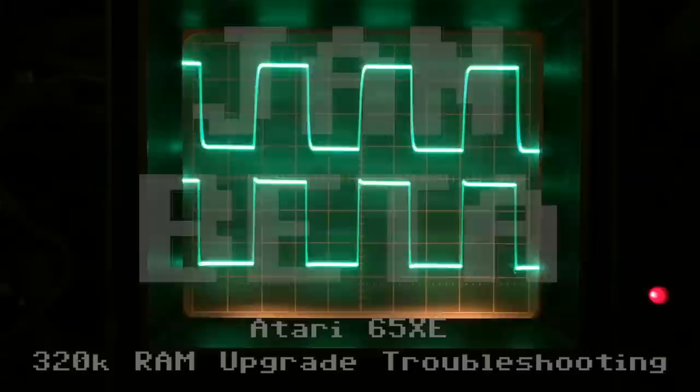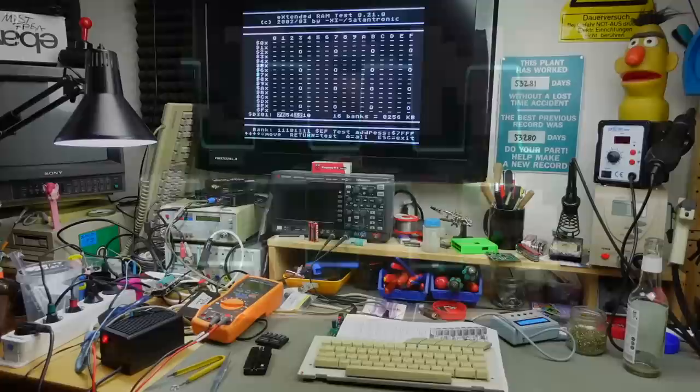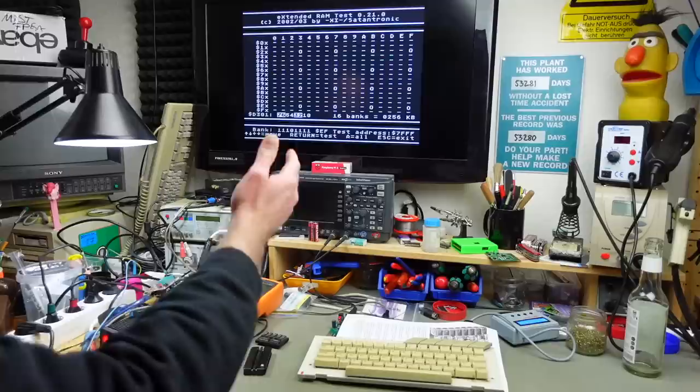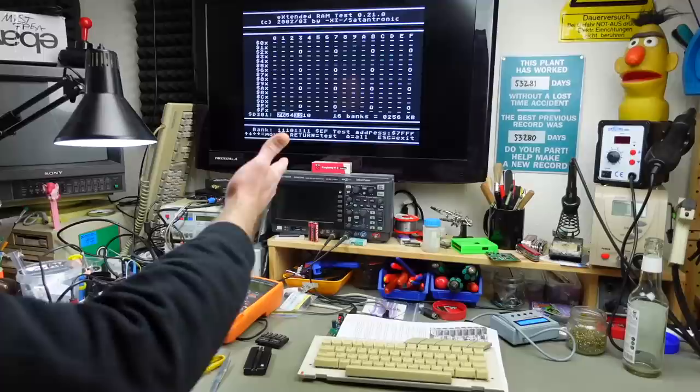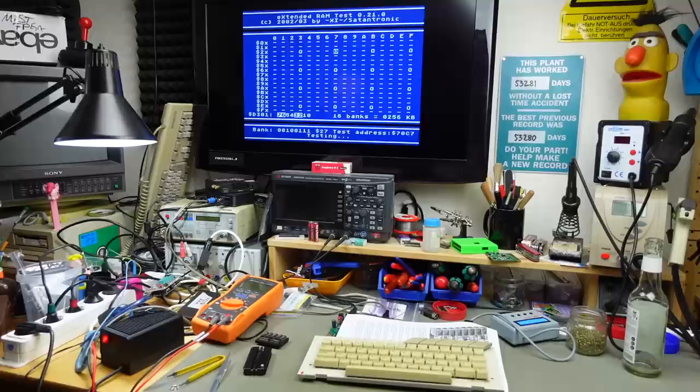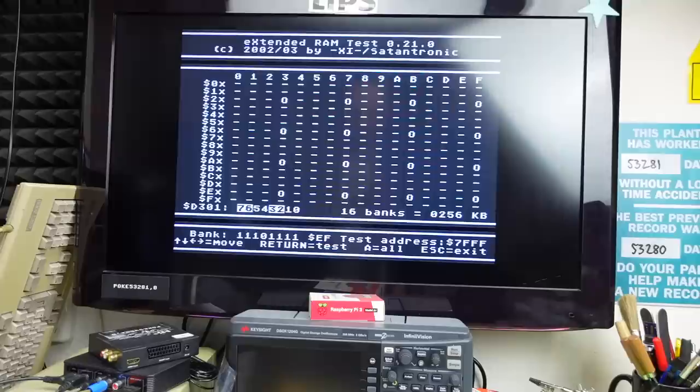Hi, it's Jan Beta, and today I'm going to take another deeper look at my 320K RAM expansion that didn't quite work as expected at the end of the previous video. I have my 65XE with the memory expansion installed sitting on my bench. I got the Satantronics Extended RAM Test running — it passed this time, but if I test this repeatedly, faults pop up. There's still definitely something wrong, and we're going to try to figure out what it is.